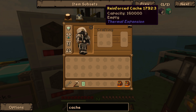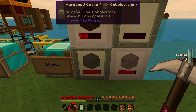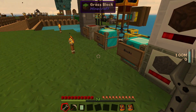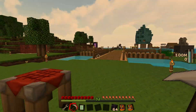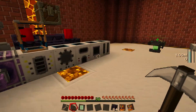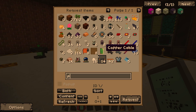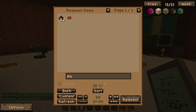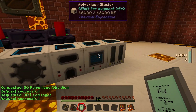This reinforced cache can hold up to 160,000 cobblestone — four times as much as our current one. All we need is four hardened glass. I'm not going to pick it up just yet because otherwise the cobblestone will start filling up all the other chests. Instead, what we're going to do is start pulverizing some obsidian. Turns out we already have 30 pulverized obsidian lying around. We'll take all of that and about 30 lead as well, which should be fine.